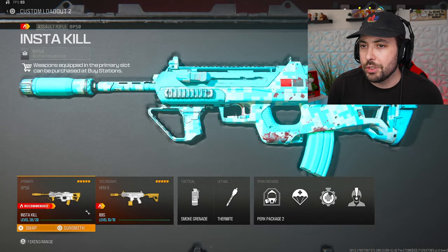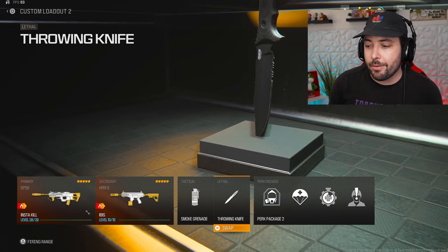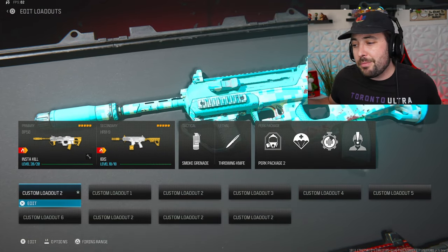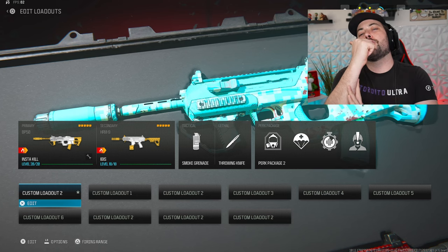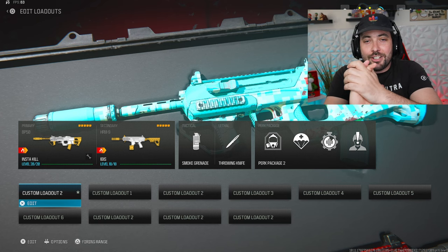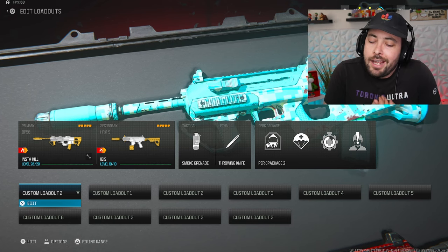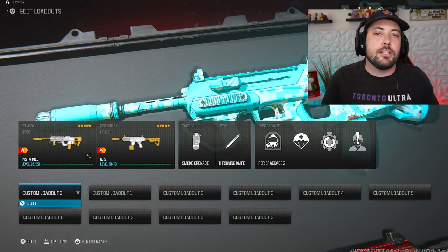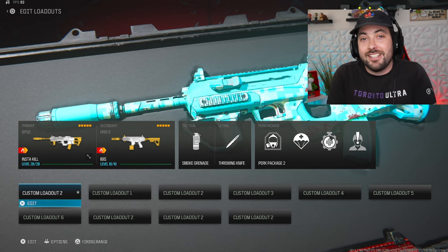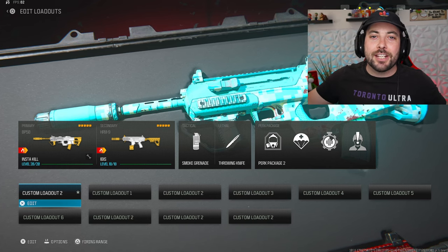This is probably one of the classes I'd recommend using at all times. I'm going to switch out the thermite for a throwing knife — throwing knives are great for finishing people on rebirth island. That's going to be it for the video. I gave you guys seven guns and seven classes — not bad. Drop a like, subscribe if you're new. Let me know in the comments: did the MCW deserve that nerf? In my opinion, 100% it did not — and I think it's the only AR worth using in ranked multiplayer, so stop nerfing it. My name is Nick, thanks for watching, catch you in the next one.